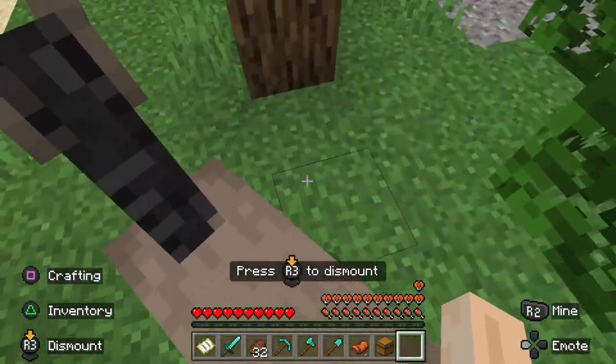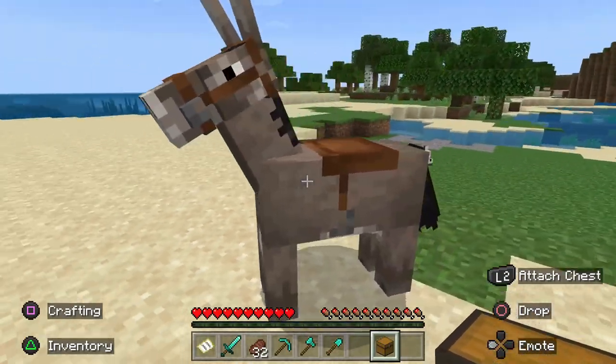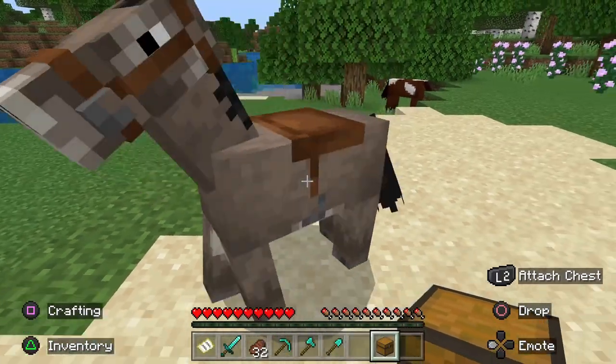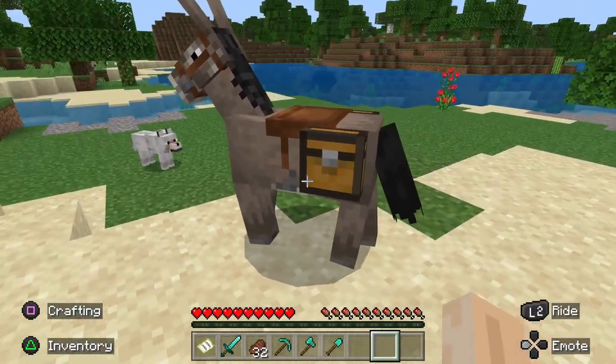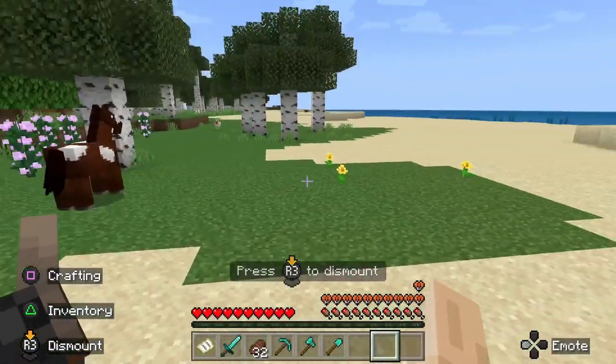Did you know that you can equip saddlebags on a donkey? It's easy. You just equip a chest in the player's hand, approach the donkey, and then click to activate while looking at the donkey's hindquarters. Now, if you look at a donkey's inventory, you'll have 15 additional slots — those are the saddlebags. Sure, they have more inventory, but donkeys are so much slower than horses that it's not worth it.